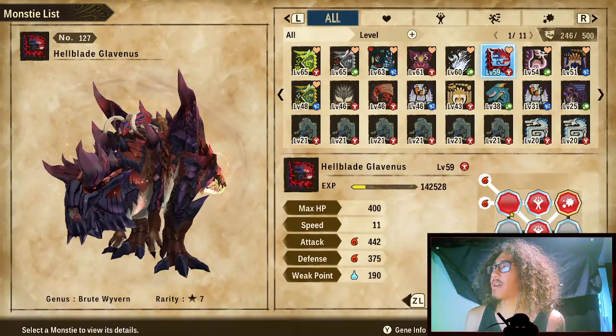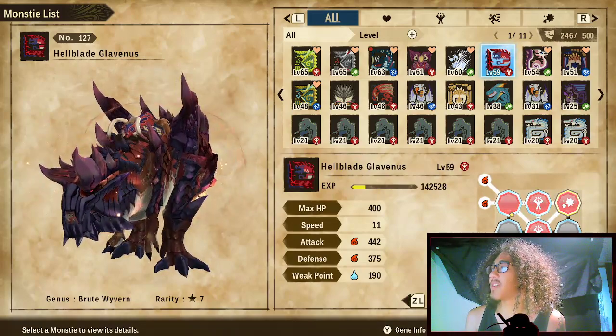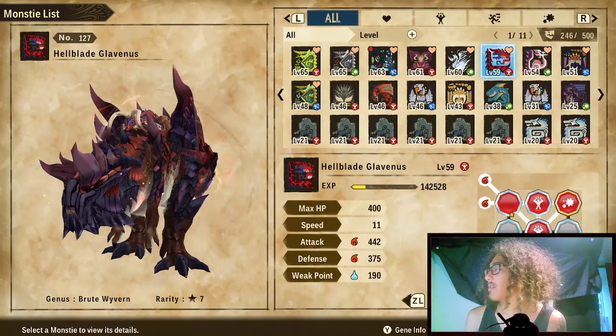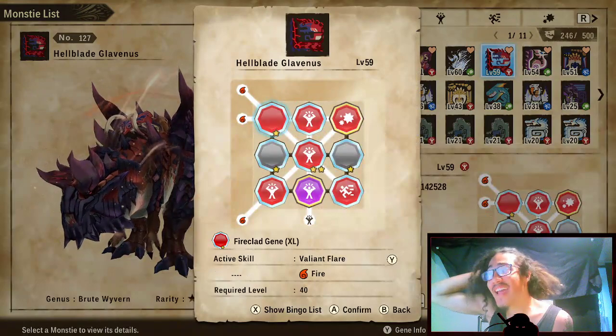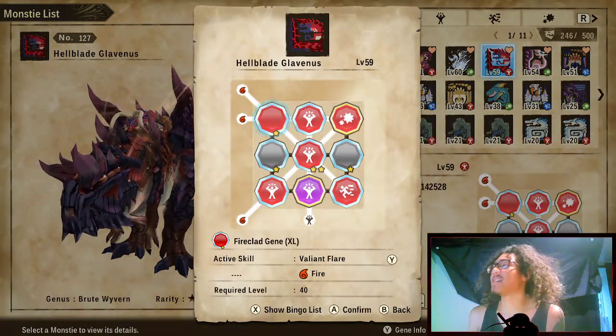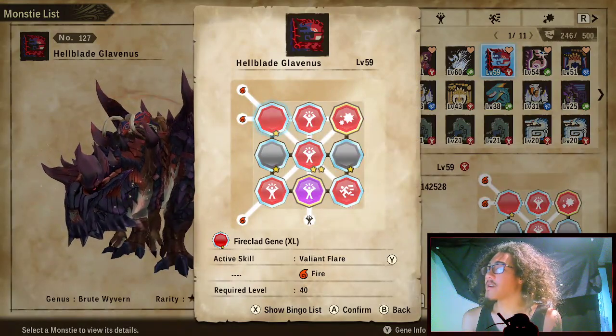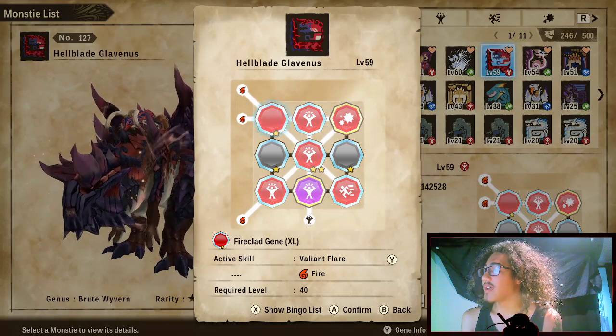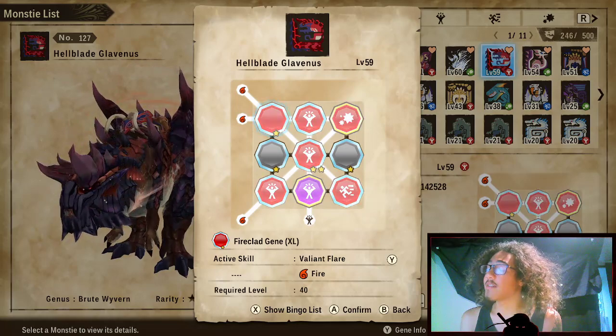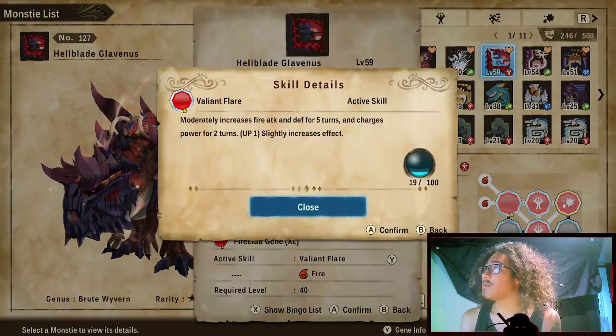I'm still trying to grind out the skills, so please bear with me. I'll hopefully get him competitively ready for PvP by the end of the day or at least by tomorrow. The first gene is our Fire Clad Gene Excel, which you can get from Peak Raytheon.